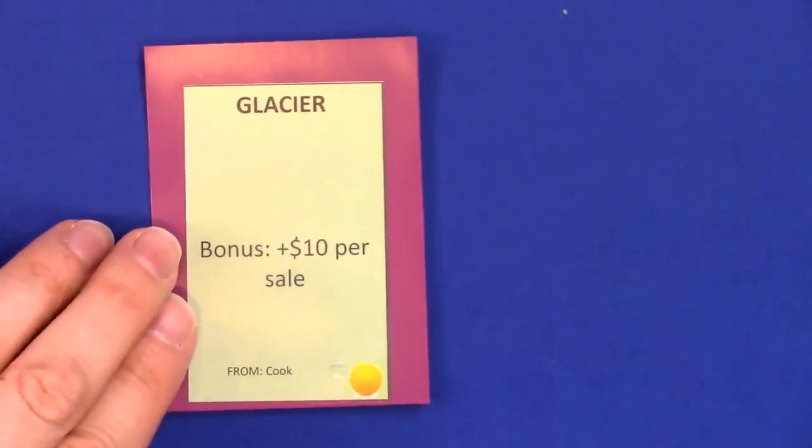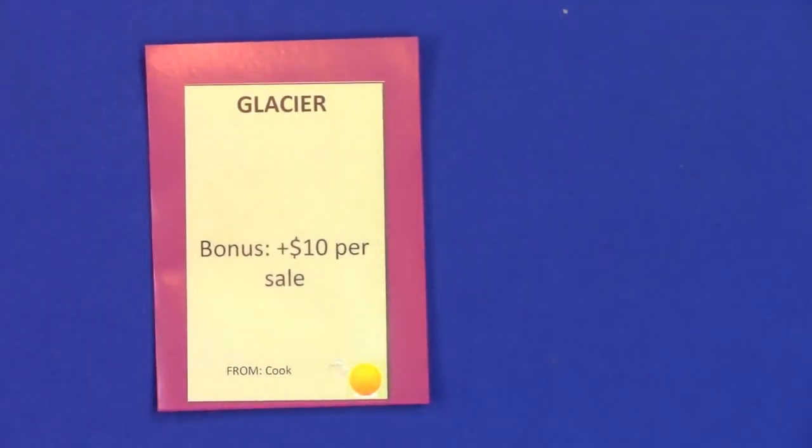Then we have the glacier — or glaciér as proper pronunciation. He makes ice creams. Of course everybody likes ice cream, so every house you sell to gives you an extra 10 bucks, just as a bonus. They have dessert. Always leave room for dessert.